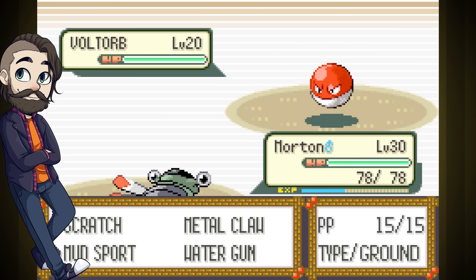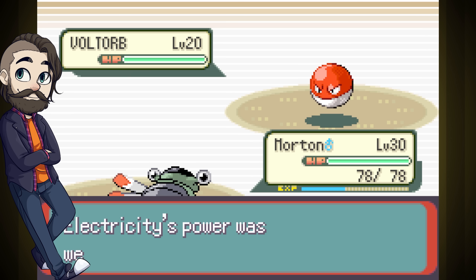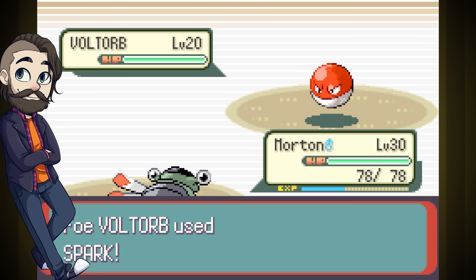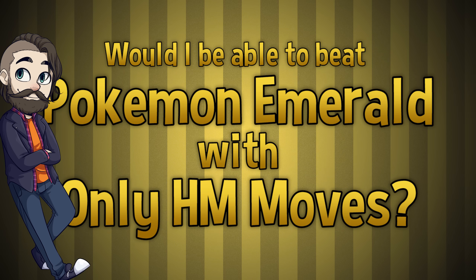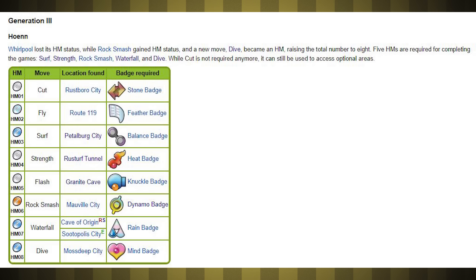Hey everyone, MadriBret here. Pokemon Emerald with only fossil Pokemon was a fun tag team challenge. Let's follow that up with a full party run. Today's the day that we figure out: would I be able to beat Pokemon Emerald using only HM moves? The only new HMs in this game are Rock Smash and Dive.